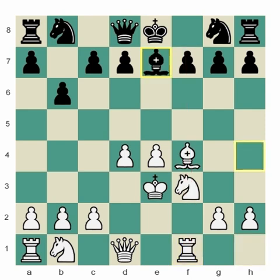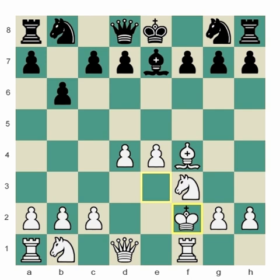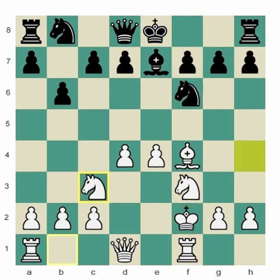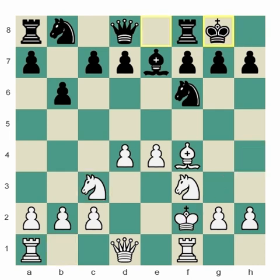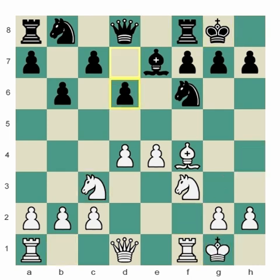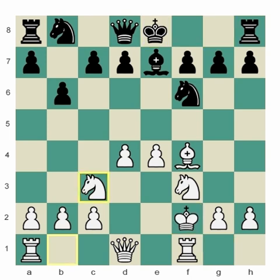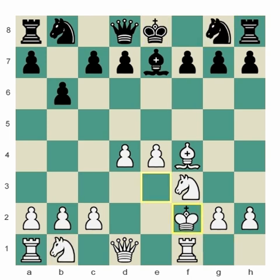If black retreats the bishop in order to play knight f6, white could see reason and just start running away with the king at this point, because the bishop on h4 is the piece that was cutting our king off before. And now castles, king g1. This is a simple advantage for white, with the central position of his pawns, more space, and better squares for his pieces.